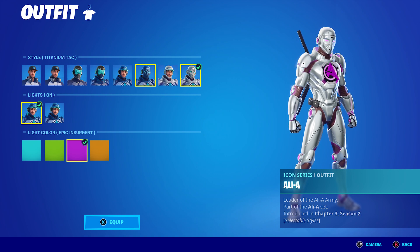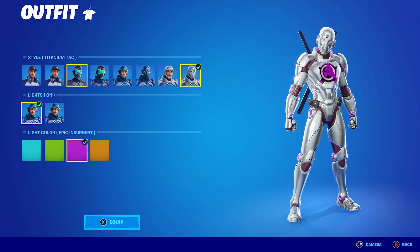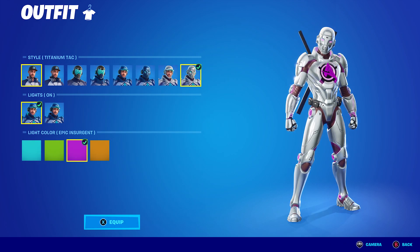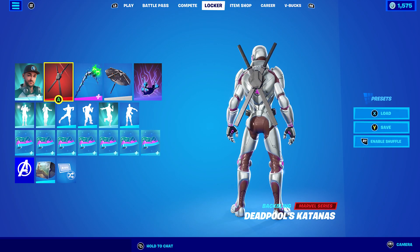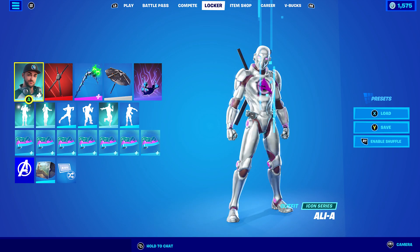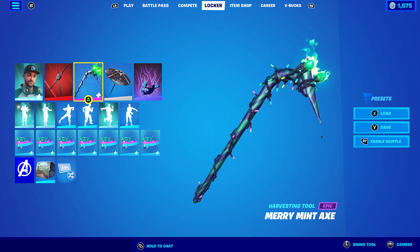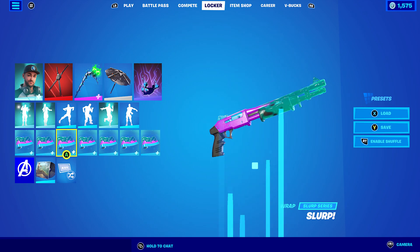For combo 8, I'm using the Titanium Tack with Epic Insurgent (purple). The back bling is the Deadpool Katana — it looks absolutely perfect. The pickaxe is the Merry Mint Axe, which is purple and white — one of the reasons I went purple for this combo. The wrap is Slurp, again for the purple, and the Slurp effect looks pretty cool.